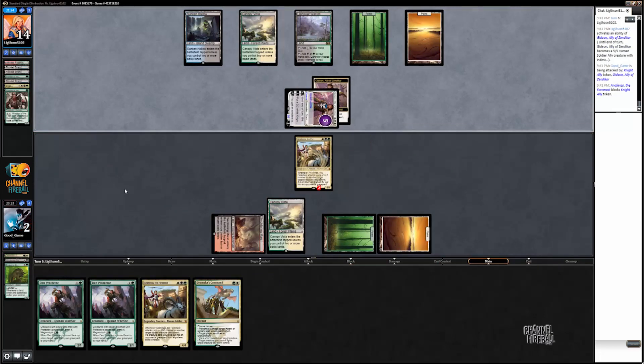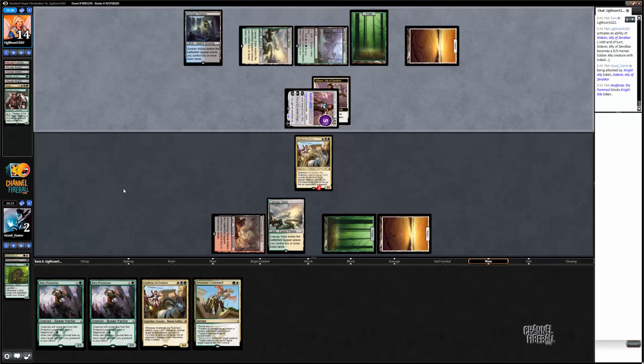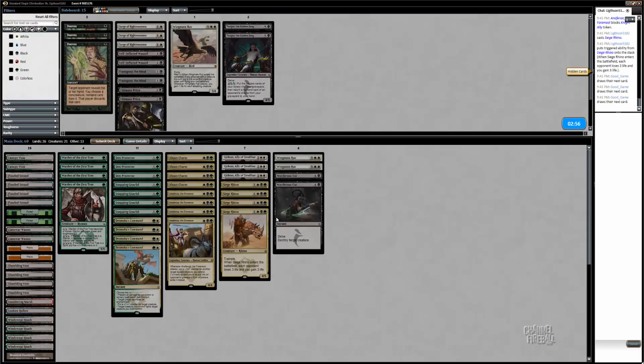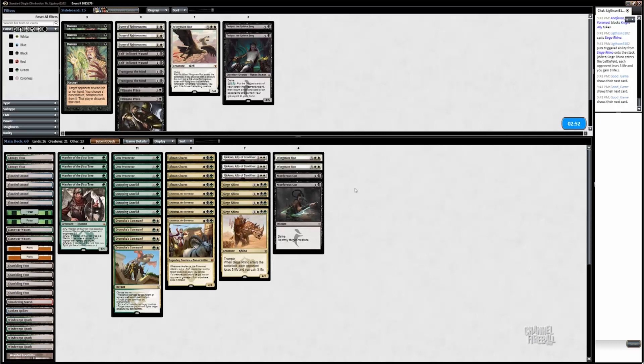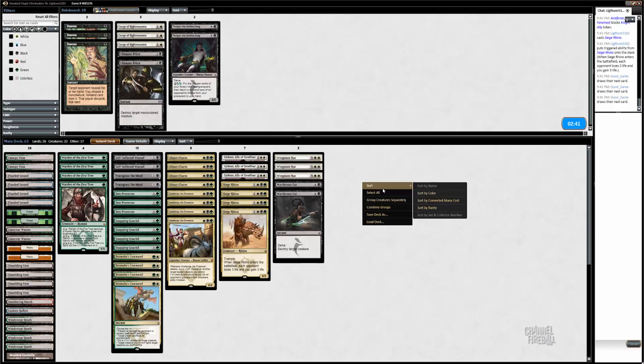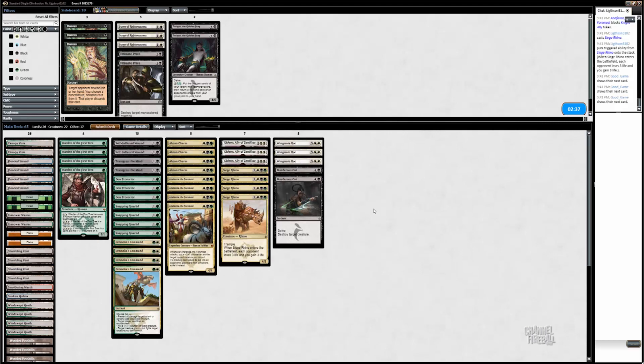Don't draw a Rhino — an Abzan Charm. Surprised he attacked with his 2/2... obviously if he has Rhino it just kills us. Now for sideboarding: I definitely want Transgress the Mind. Wingmates, self-inflicted wounds. I don't actually love Tasigur — it's pretty expensive. With the Murderous Cuts, it's not like a Jeskai deck where I have Jace and cheap 1-mana spells to fill my graveyard. Tasigur is kind of problematic to cast sometimes. Our Murderous Cuts even cost 4 mana that game. So I don't love it.